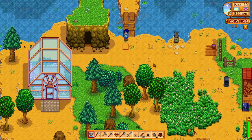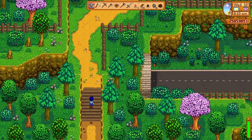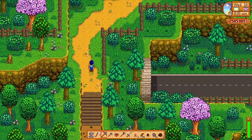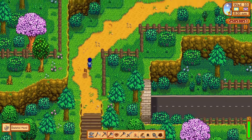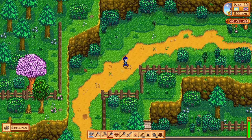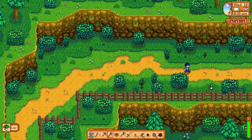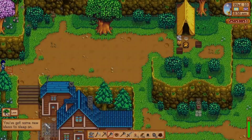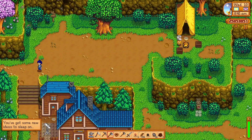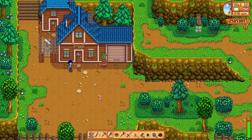If you're at your farm, you go up this way and over to Robin's house. I can't believe I forgot her name — it's been a while since I played Stardew Valley. In this world I don't think I've built anything yet, so we just have to go over here to this house.